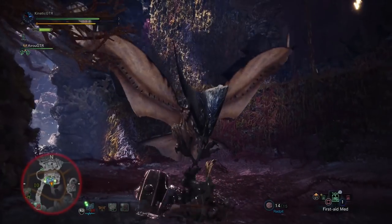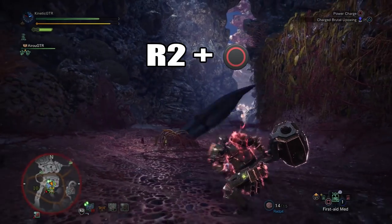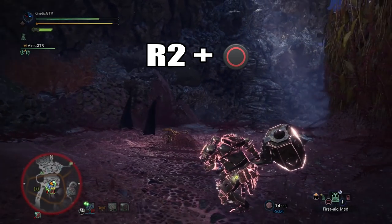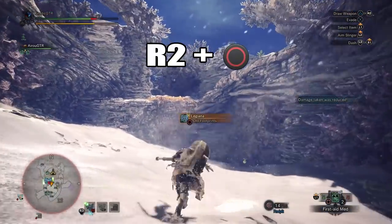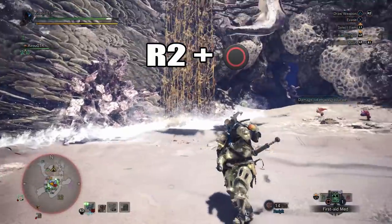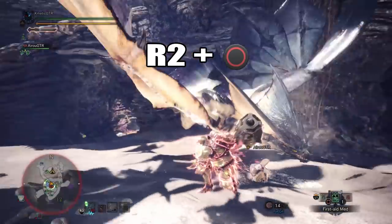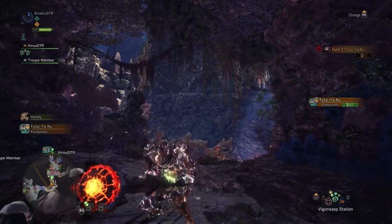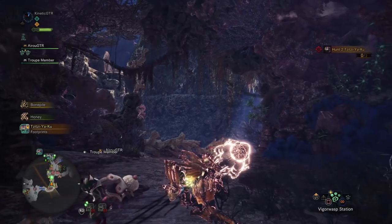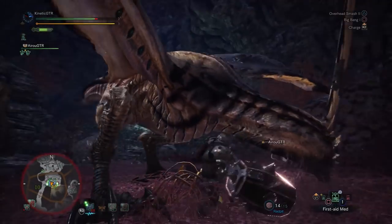Before we go over the core moves, we need to talk about power charge. By pressing R2 and circle, you'll perform a quick animation that puts your hammer in a powered-up state. This is also the best way to take out your weapon and get ready to fight. However, if you sheathe your weapon, get knocked down, stunned, or something like that, the power charge is lost and needs to be reapplied. More power is good, so it should be top priority to get your power charge up before attacking. By default, the power charge animation automatically performs a swing, but this can be cancelled by continuing to hold R2 after you press circle, which leads into some great charge attack combos.